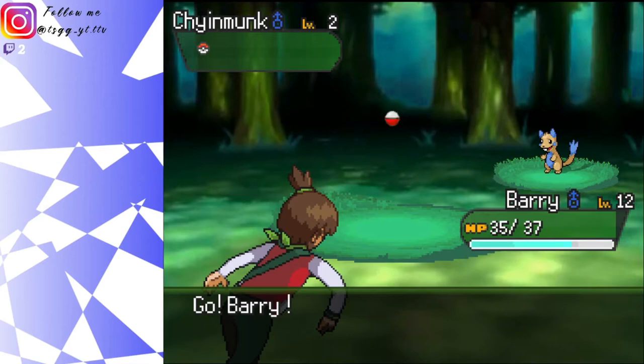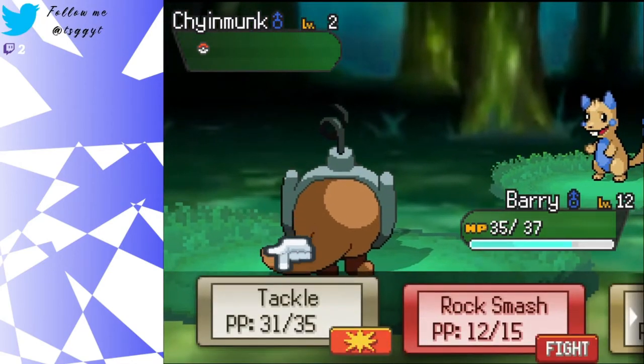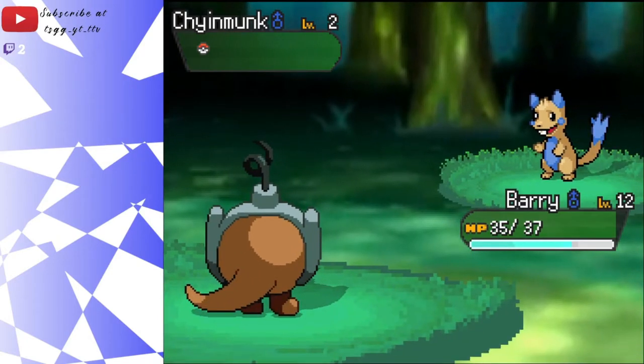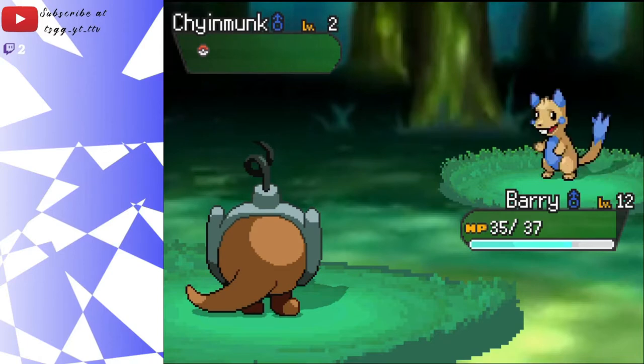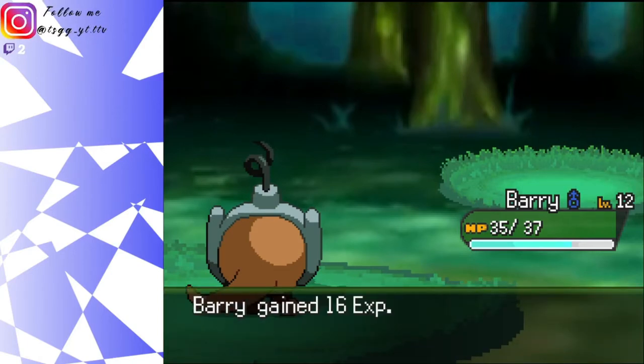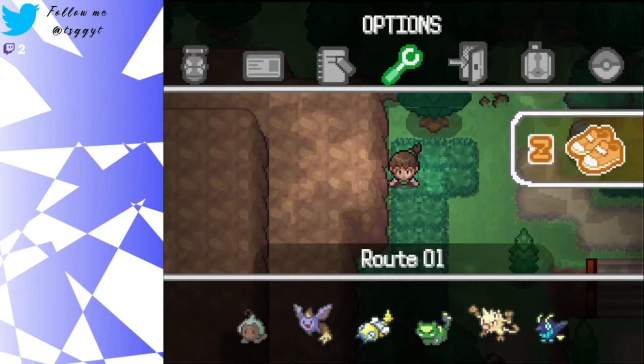Okay, go Barry, come on - fight this level-two chipmunk that's like really 10 levels lower than you. Oh, is it gonna be a one-hit? Yep, it is - it's super effective. This is really the worst way to actually get our skills up - I think we might have to run back and forth.